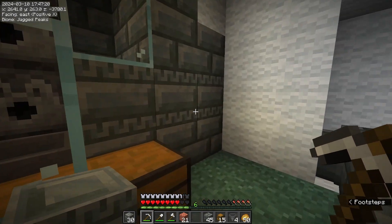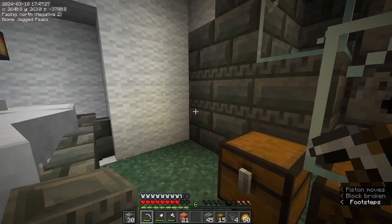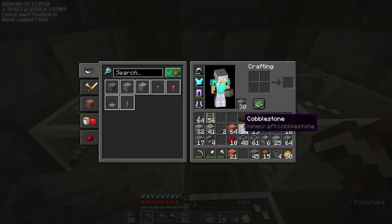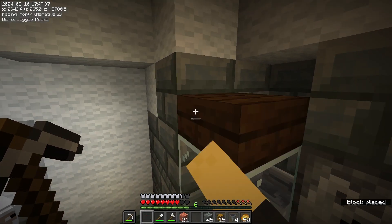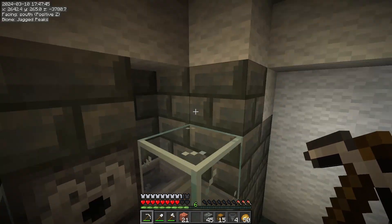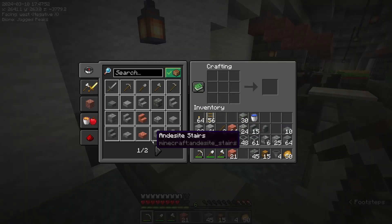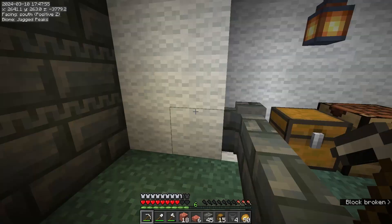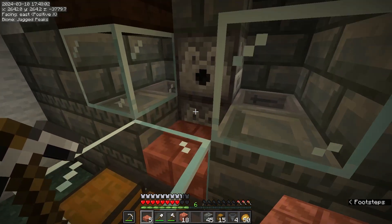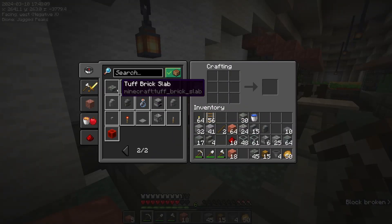I think I need to do something just around the edges, clean this up a bit. Maybe I'll bring this out, maybe with some sort of pillar going up at the side. I temporarily put a slab here because I need to be able to throw eggs in there. Replace these with a chisel — maybe that'll look a bit better. I guess it is tuff brick slab then. I should use the polished one instead. Yeah, I think that looks a little better.